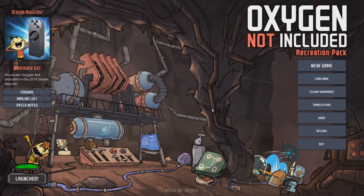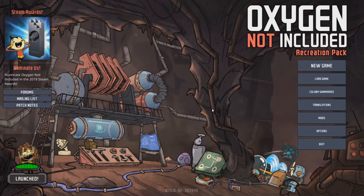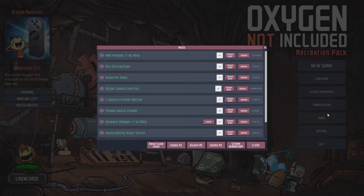Mods are becoming more commonplace in many games nowadays and Oxygen Not Included is no different. So let's take a look at the mods that I will be using. The first one is Manager — it doesn't really matter much, it just adds these nifty buttons here. You can enable, disable all, update all, etc.